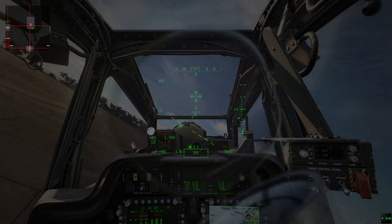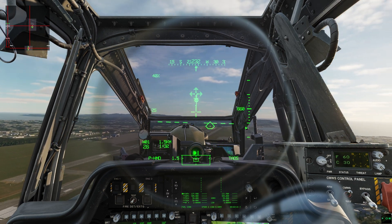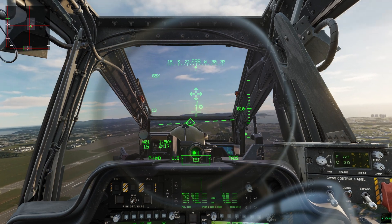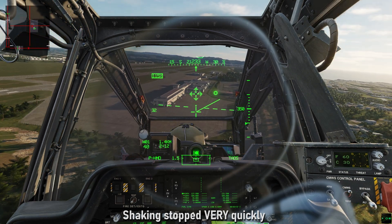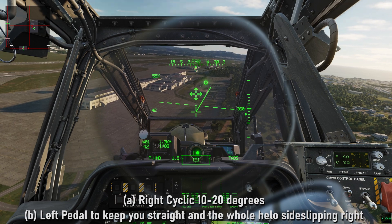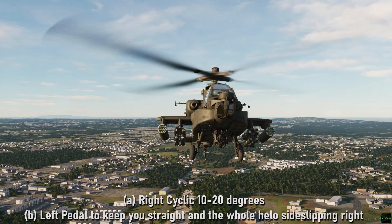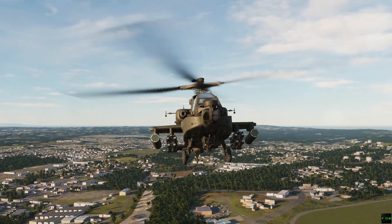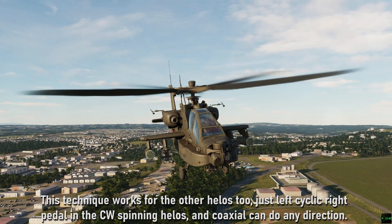An alternative is the Vishar technique. In the case of the Apache, instead of lowering collective you're going to bank 10 to 20 degrees with right cyclic. You're not just gaining airspeed — you're shifting yourself out of the disrupted airflow so the vortices aren't cycling back into the same positions on your rotor disk. Apply right cyclic 10 to 20 degrees, add a bit of left pedal, and gradually increase collective to approximately take-off power. Watch your RPMs don't go too low. This can achieve recovery within a shorter time span than the classical method.